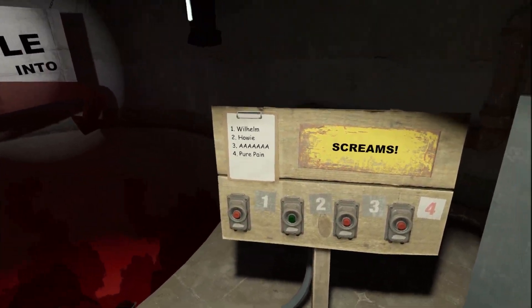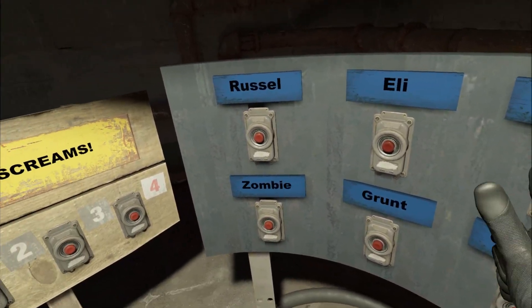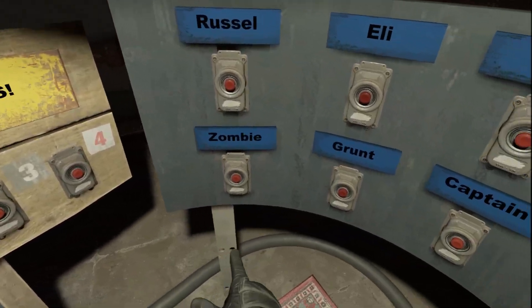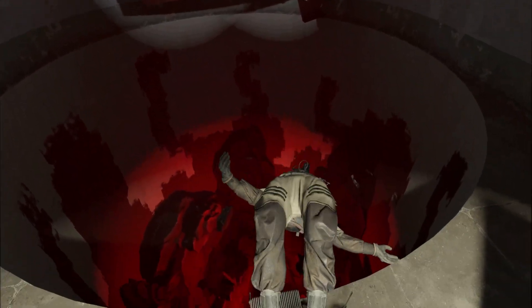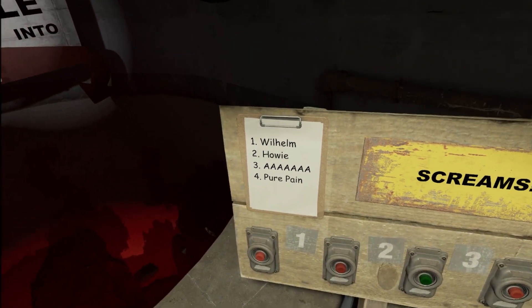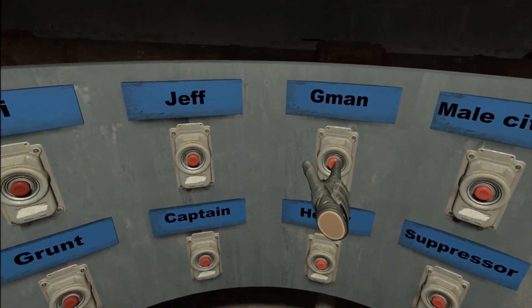This is a fairly straightforward mod and I guess it's just there for kind of stress relief. Let's try the Howie scream. I'm not sure what Howie is. Try it with a grunt — I don't even need to monologue at you, you're just going to hell. Yes, that is the Howie scream — a classic scream, synonymous with pain. Let's try the 'ah' scream.